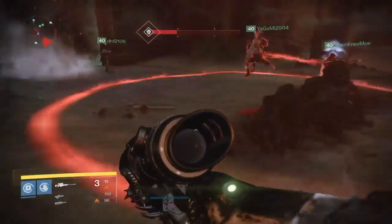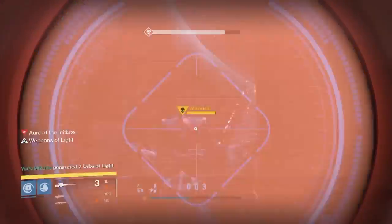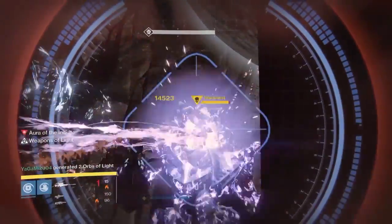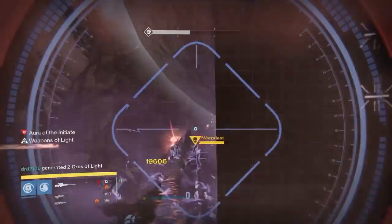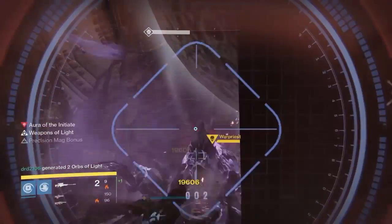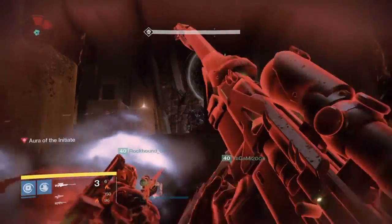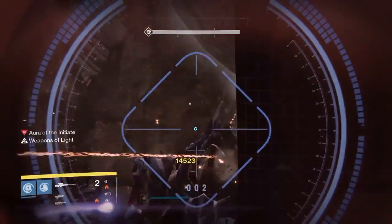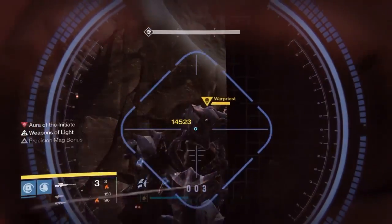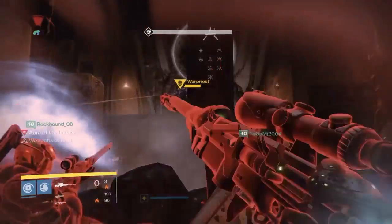The last person that jumps on a plate gets this red aura, and this aura allows anybody standing within it to deal damage to the Warpriest. Now there's only a 10-second timer on this aura, so the person that has it needs to kill enemies. There are a few acolytes that come out whenever it says glyph sequence has started, so make sure that whenever you see that prompt you don't kill any enemies at all after that, because that's your key to dealing out the damage to the Warpriest.